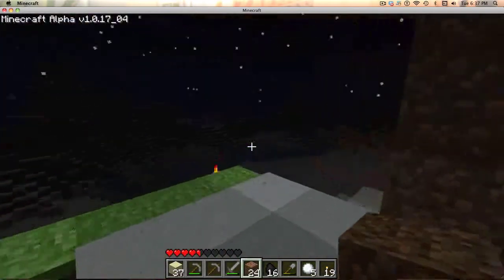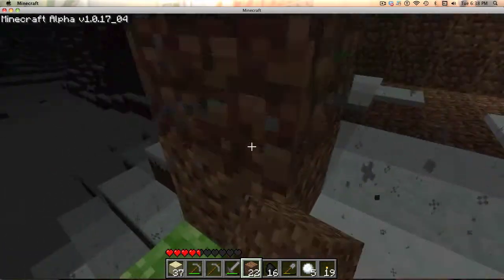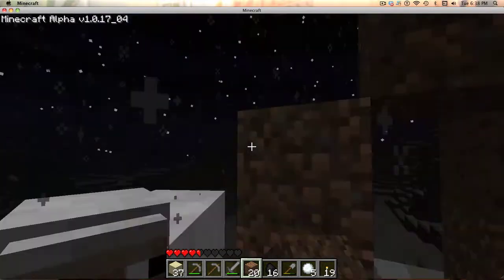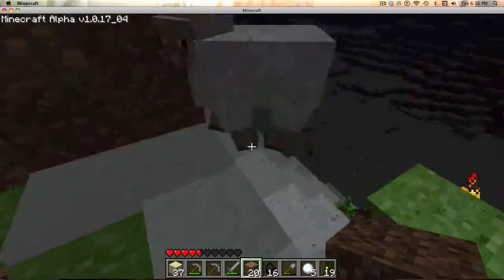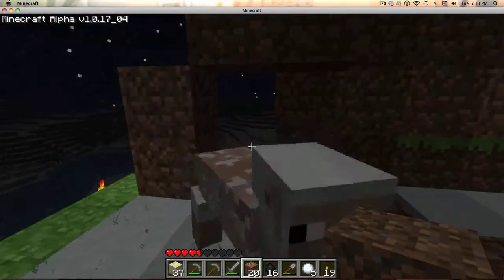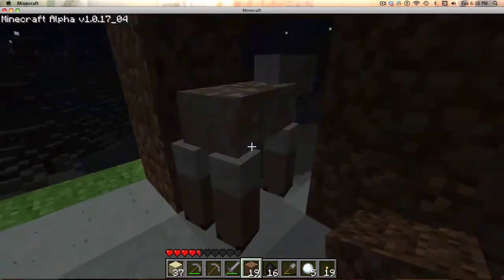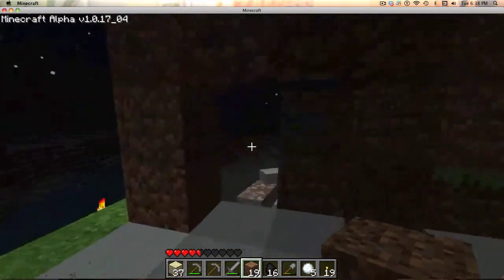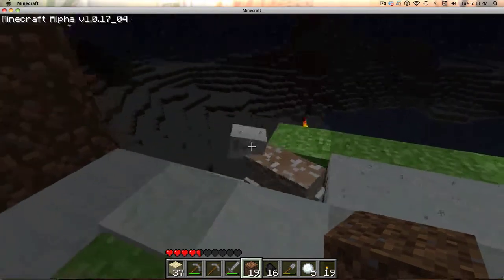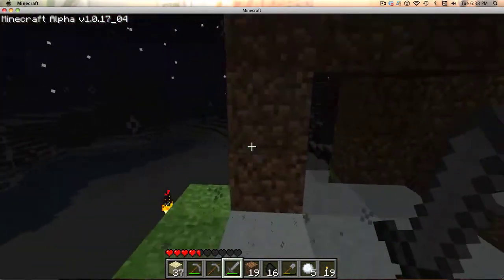Let's do a doorway here, because I'm cool like that and I want to have a doorway. Whoa, sheep! What the hell are you doing? You scared the hell out of me. Give me some wool — yay, now I can make paintings. On wool you can use to make paintings. That is where our door's going to be, thank you for pointing that out. You feel so violated, don't you? Well, too bad. I feel so bad now.